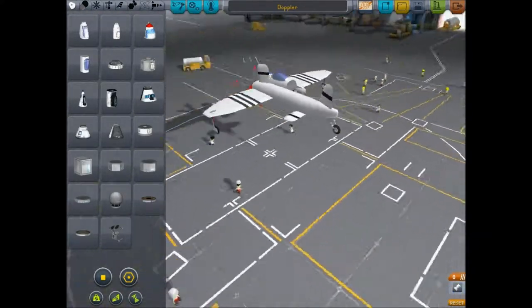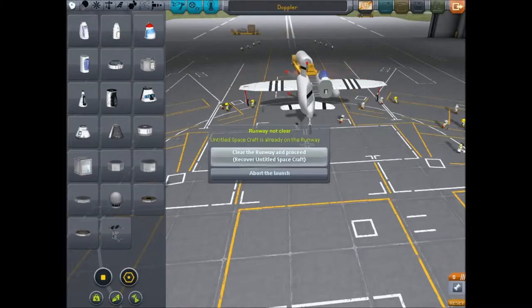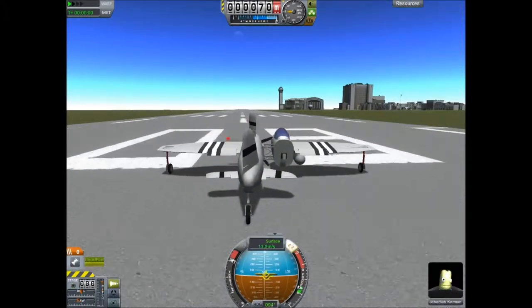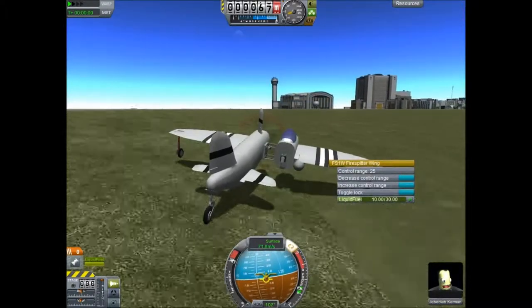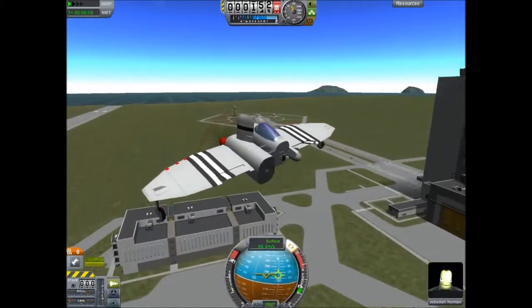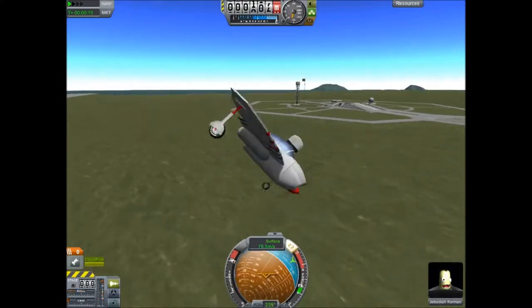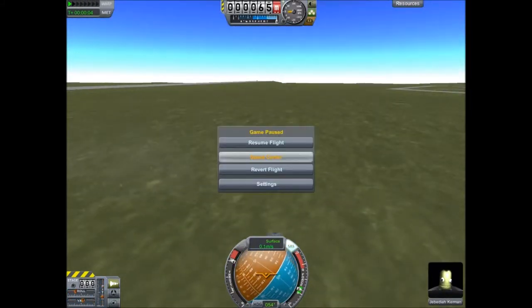Attempting to make an asymmetric aircraft in Kerbal Space Program is of course very fun. So let's see how she runs. One good thing about the fine splitter wings is you can increase the control range, which is necessary to keep it steady. And to get to lift off... Nope! Okay, that was just great by itself, really. That was a perfect launch. Perfect! Flawless!